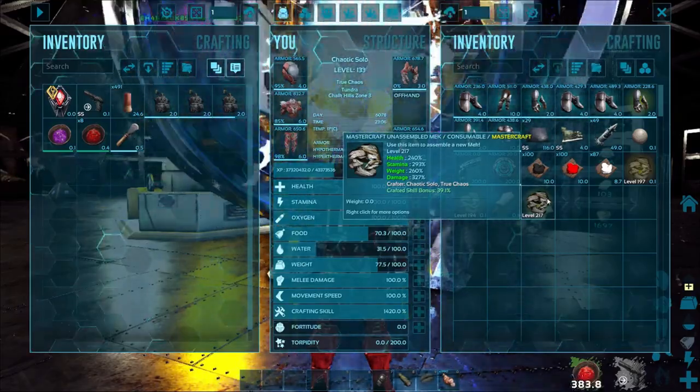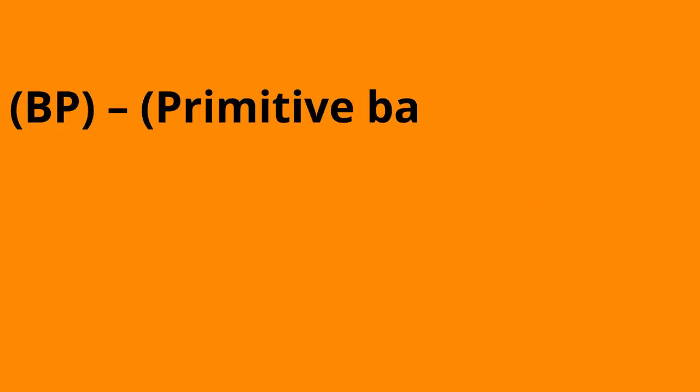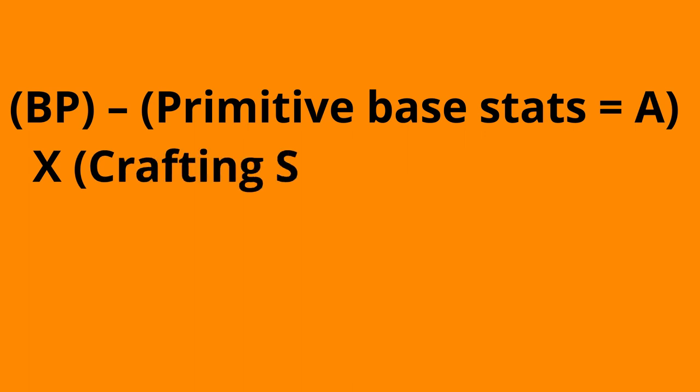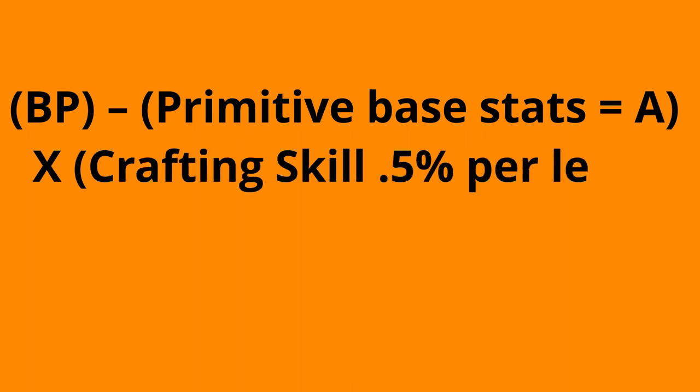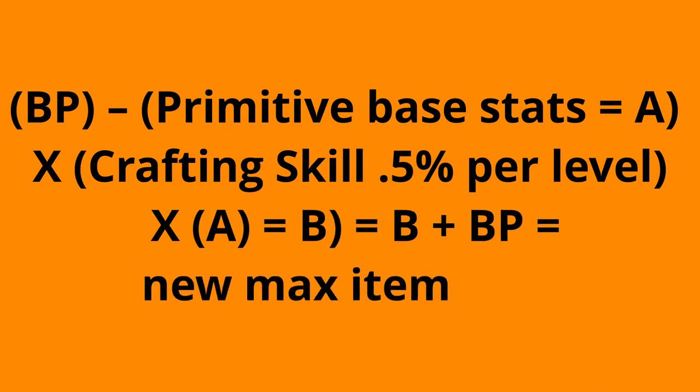Now let's get into the formula to determine your best possible gain from crafting skill. Blueprint minus primitive base stats equals A, times crafting skill at 0.5% per level, times A equals B, B plus blueprint equals new max item stats.